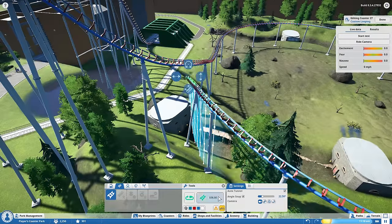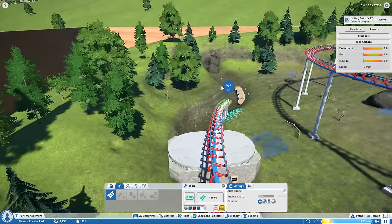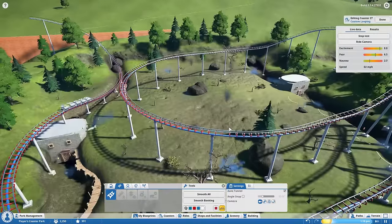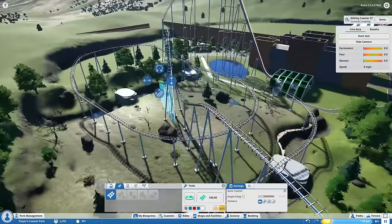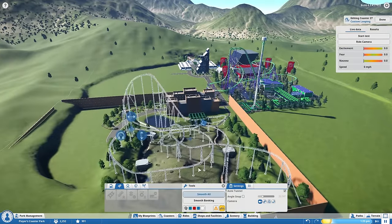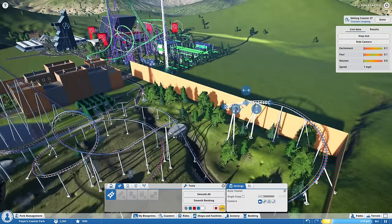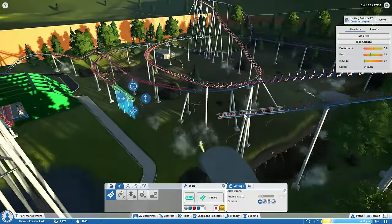Now we're working on the rest of the coaster. I didn't want this one too crazy — just wanted it to zoom around the battlefield, going down to the trench and everything. I tried to put a loop in the middle but eventually removed it because we don't have the speed for it and I didn't really want a loop anyway. This is more of an educational coaster, it's not supposed to be too crazy. The coaster got stuck losing too much speed, so I just removed the loop entirely.